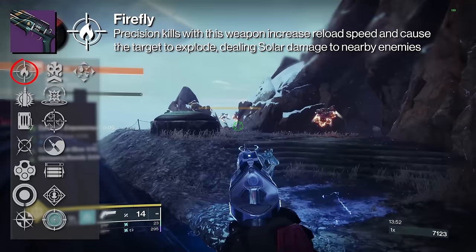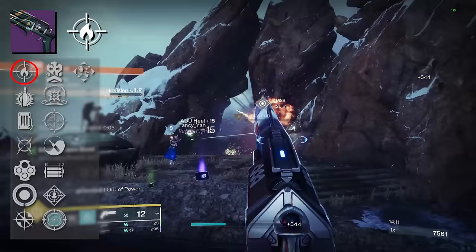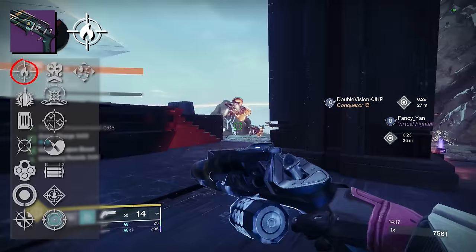This perk is very similar to Dragonfly, but it gives off a solar explosion and grants plus 50 reload speed on precision kill. It's a very nice stat bump for PvE. When enhanced, this will grant an extra plus 5 reload speed on precision kills. Not a bad perk — I've got a Fatebringer that I still use and it has Firefly.